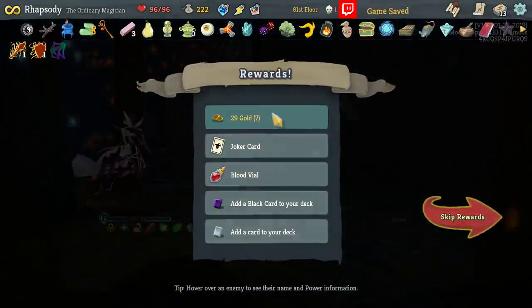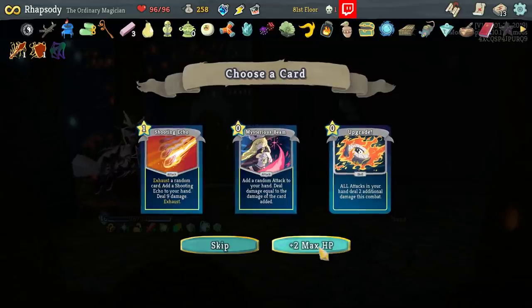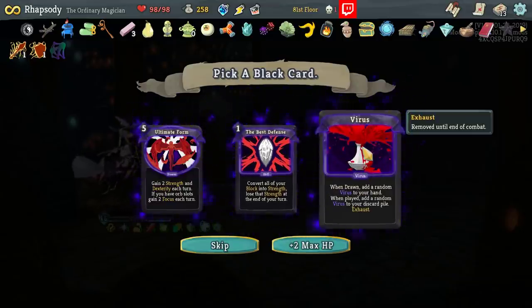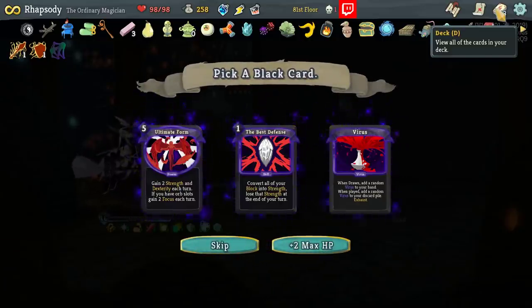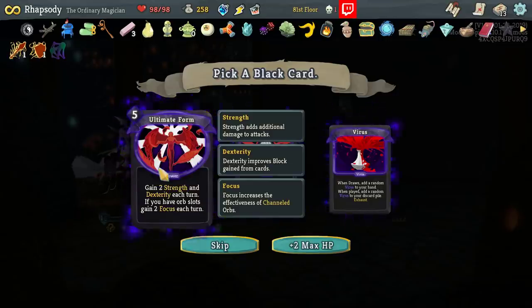If I don't even have to Blaze Away afterwards, perfect. Joker Card: every 15th card you play is played twice. Blood Vile: at the start of each combat heal for two HP. Add a black card to the deck — Ultimate Form: gain two strength and dex each turn. If you have orb slots, gain two focus each turn. Also the Best Defense: convert all of your block into strength, lose that strength at the end of your turn. We do have Sneko Eye and Mummified Hand — okay, never mind, we will take an Ultimate Form. It also immediately upgrades being added to our deck because we have the Frozen Egg, despite the fact that it wasn't showing it was going to do that.